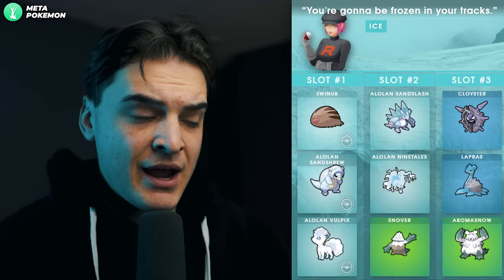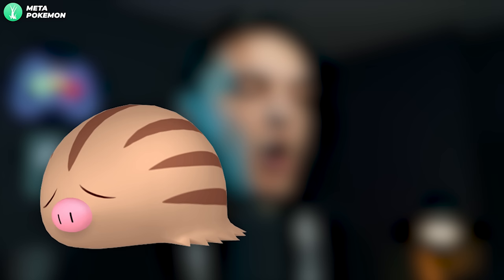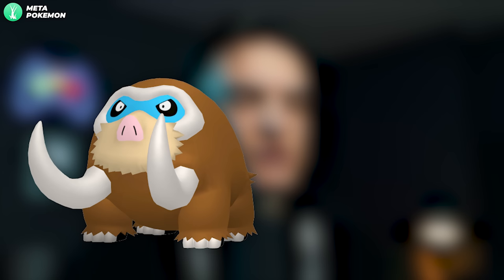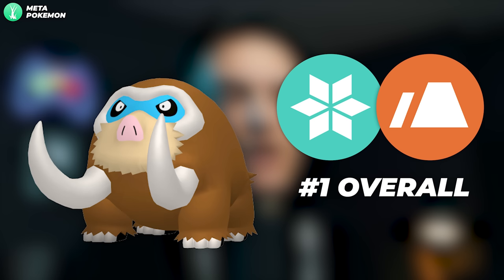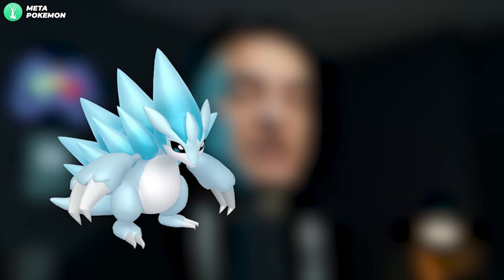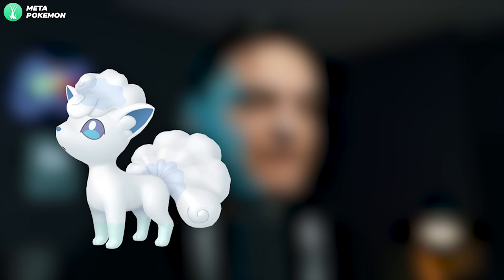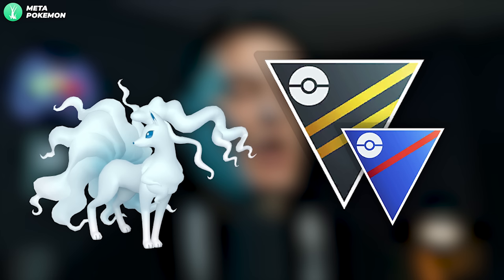The Ice grunt says 'You're going to be frozen in your tracks' and it's always a female grunt. You can get a Shadow Swinub, Shadow Alolan Sandshrew, or Shadow Alolan Vulpix. Shadow Swinub is one of the biggest ones to hunt right now because Shadow Mamoswine is the number one Ground-type attacker and number one Ice-type raid attacker in the game, with decent play in the Master League. Shadow Alolan Sandslash is good in limited Great League metas like the Kanto Cup. Shadow Alolan Vulpix into Shadow Alolan Ninetales is amazing for the Great League and Ultra League — the Shadow form has only made it better. However, these are pretty rare.